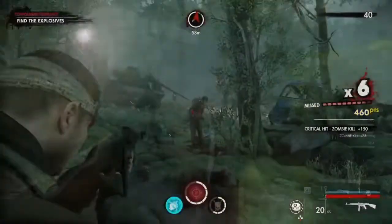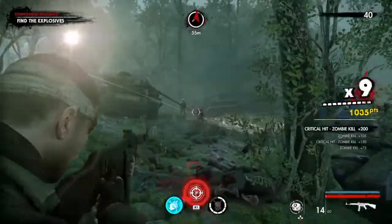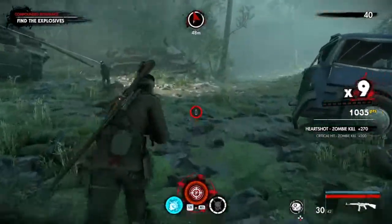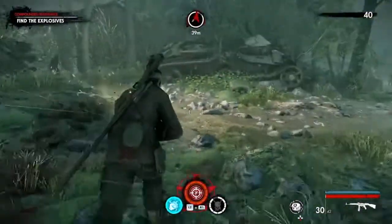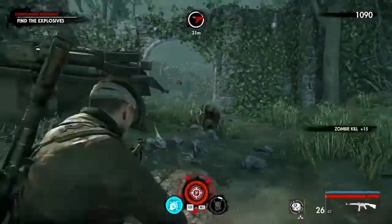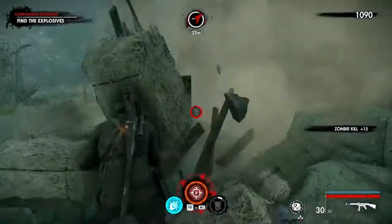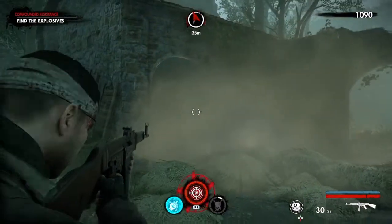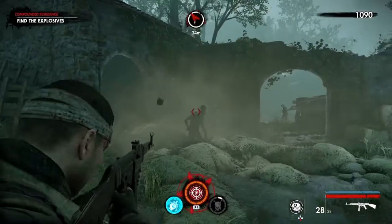Third person shooters, obviously. One of the main differences is the speed of the zombies. In Zombie Army 4 you've got slow shambling zombies with the occasional fast mover, and in World War Z they're basically all fast moving.